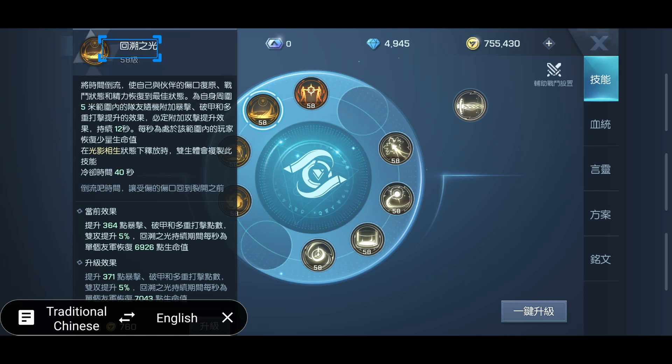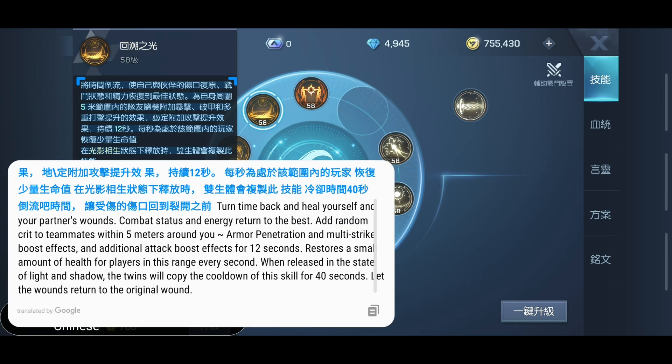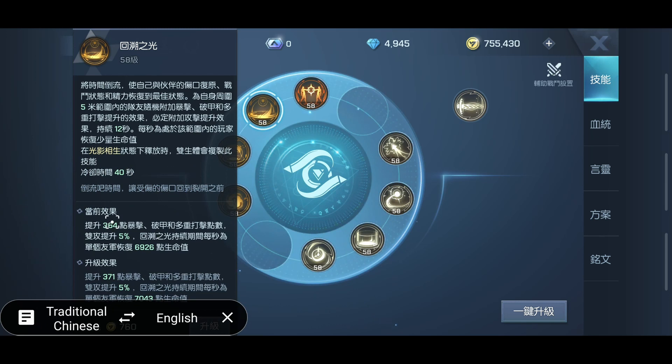Next is Retrospective — not sure if that's the correct translation either. It turns time back and heals yourself and your partner's wounds. It adds random crit to teammates within five meters, plus armor penetration and multi-strike boost effects, and additional attack boosts for 12 seconds. It also restores a small amount of health for players in range every second. That's our big AOE heal ability from our last video. I didn't know this, but it also has an attack buff, armor penetration, and crit buff on it too. Very useful ability. Another 40-second cooldown.